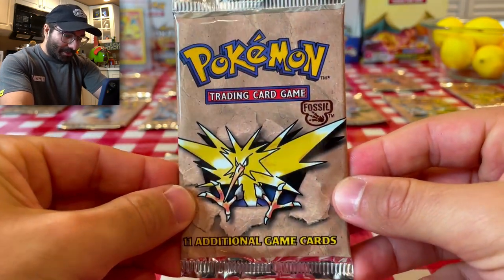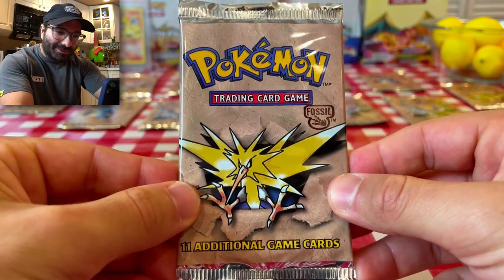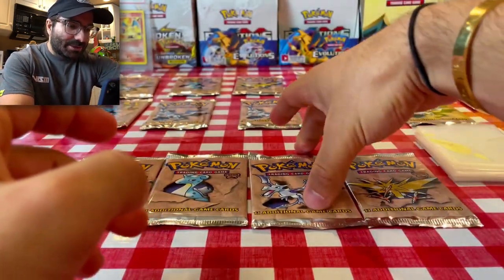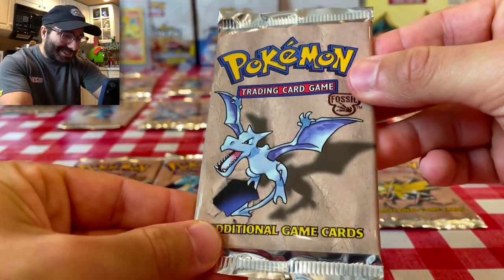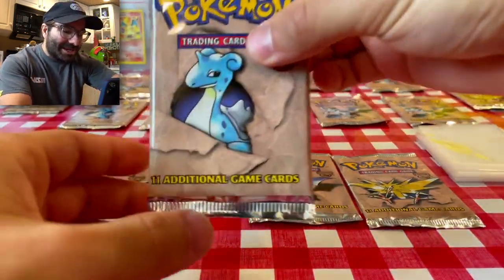Before we open these, I want to appreciate these — they're 21 years old. I have to make sure I emphasize that. They're in mint condition. They are beautiful. They are nostalgic. Here's the Zapdos pack. We also have an Aerodactyl pack. I love the early designs — that original art, you just can't beat it, ladies and gentlemen.